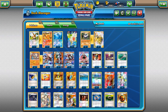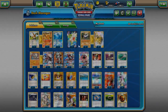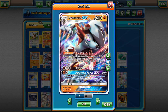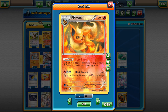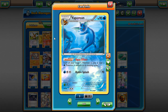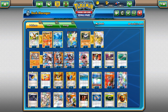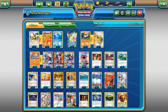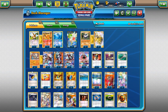Lycanroc being a Stage 2 means we can run Eeveelutions with it. We're using Flareon because one of the biggest downsides to Lycanroc is its Grass Weakness — Lurantis, Decidueye, and Tapu Bulu will have an easy time. Flareon lets us hit them for Weakness, giving an advantage in those matchups. We also have Vaporeon to help in the Volcanion matchup. We don't play Jolteon since the Lightning Weaknesses aren't that important right now.